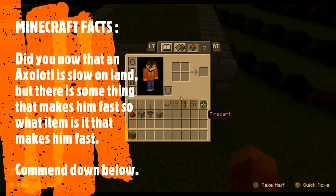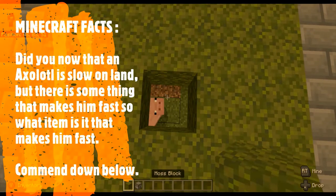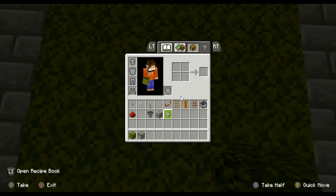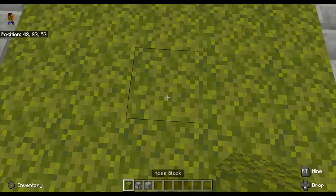So yeah, now you need to go to the middle of this farm here. Break that, put that block there, put that there, and place that up top. There.